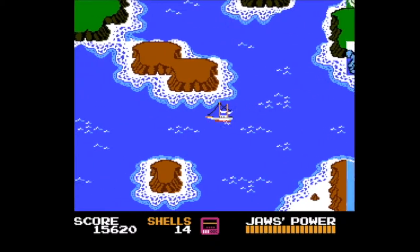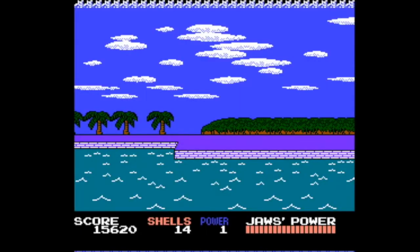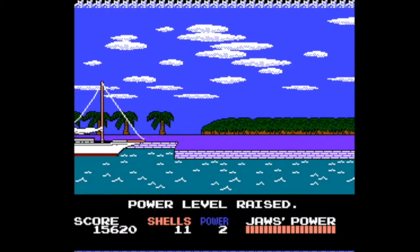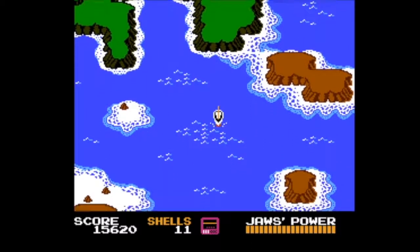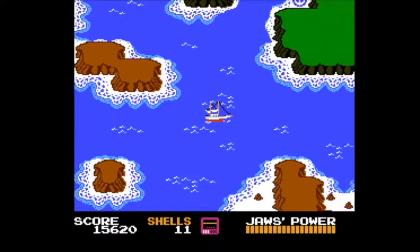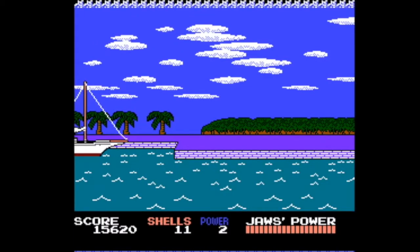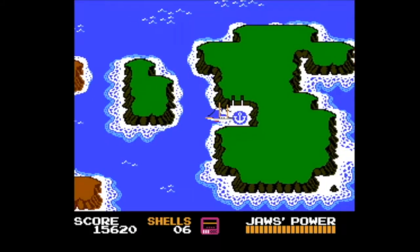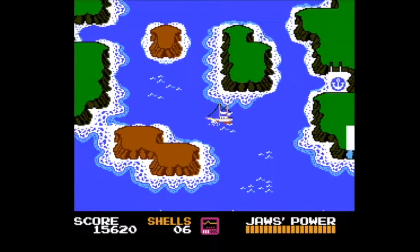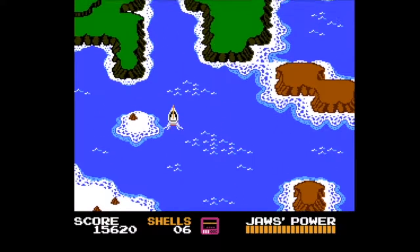The Jaws tracker just lets you know when Jaws is near — it's very obnoxious, I've got the sound off here. There's our second port at power two, and now we make a mad dash for power three. It does cost shells — you can't just go back and forth between ports for free. That upgrade to power three cost me five shells.